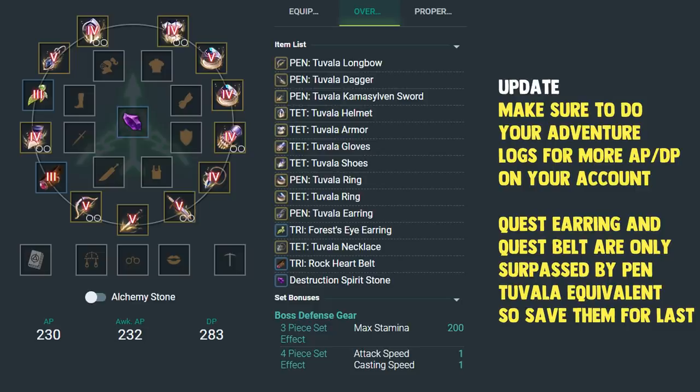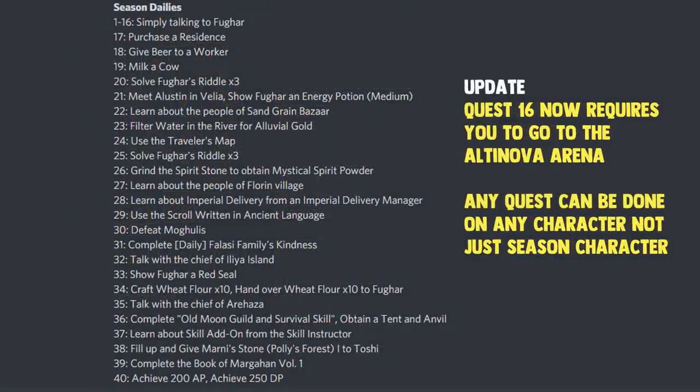To complete Seasons you do not need Pen everything. A Pen main hand or Pen awakening weapon with everything else at Tri and quest accessories will get you to the required 200 AP and 250 DP to complete the final daily quest. If you are a returning player, the final day 40 gear requirement of 200 AP and 250 DP can be completed on any character you have, so an old main with gear will satisfy the conditions.